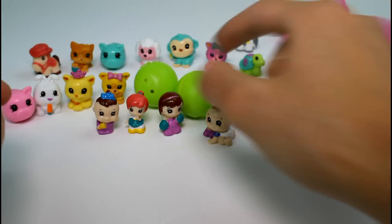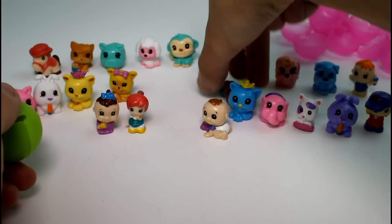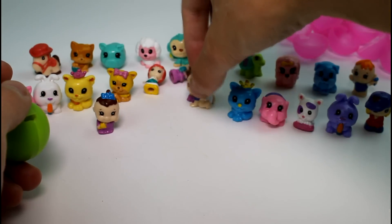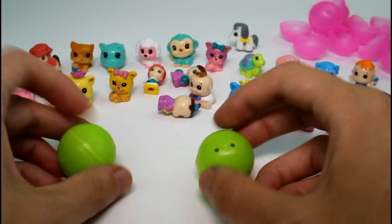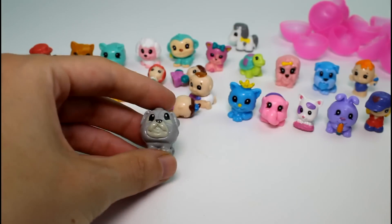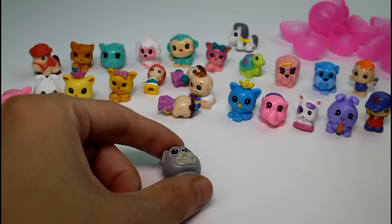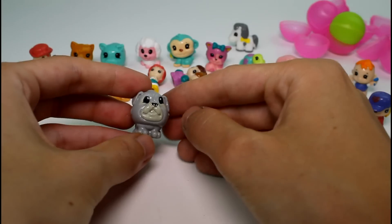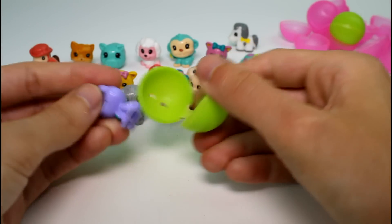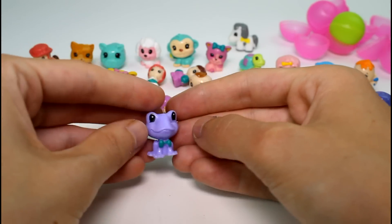Alright guys, now it's time to open our mystery ones — let me scoot these guys back, they're taking naps! I'm going to open this one first and we have the little gray dog — we got this one last time but he's super cute in gray, I really like his colors. And then the last one is the purple frog — so cool, awesome!